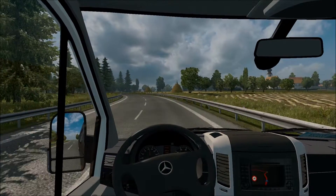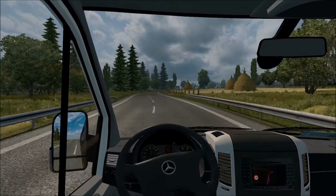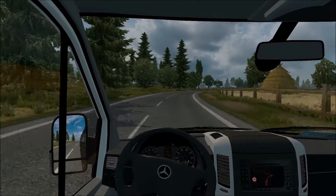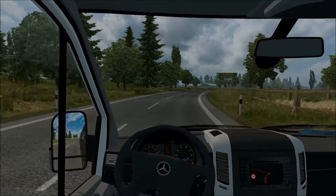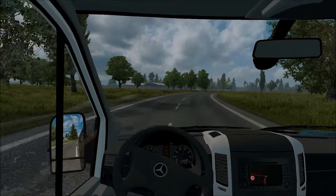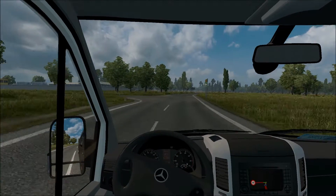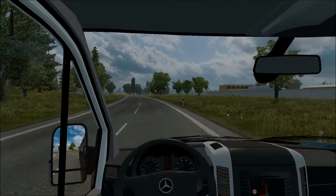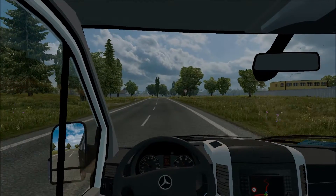So you've got the classic useless minibus gear ratios - here's fifth doing 2000 rpm, 4000 in fourth, third off the scale. But it does handle well, as you can see. I nearly crashed there.